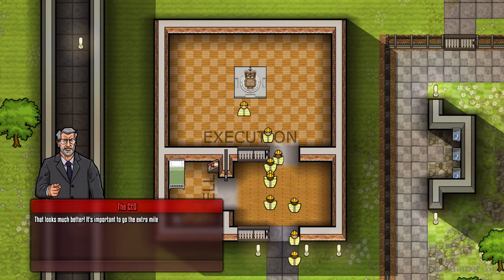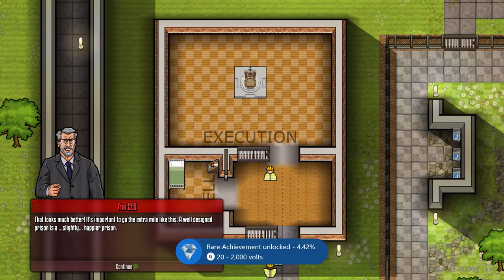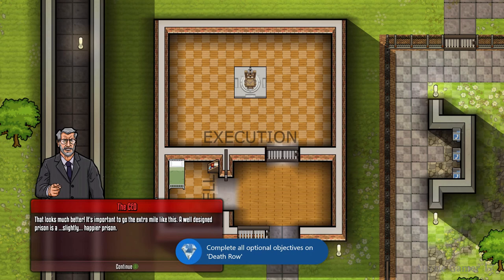And there we go — back to normal time and there's the achievement. A rare achievement for 20 gamerscore, and that is 2000 Volts. So that's how you achieve that.